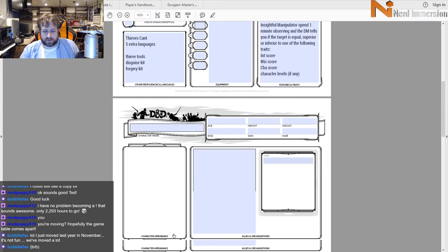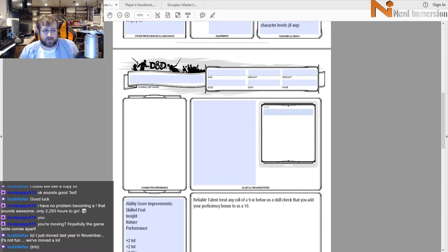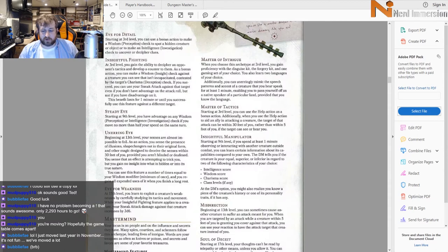At level 10 we get another Ability Score Improvement. Level 11 gives Reliable Talent: treat any roll of 9 or below on a d20 skill check you add your proficiency bonus to as a 10. Level 12 is the final Ability Score Improvement. I did almost all of that from memory, which is either impressive or sad.